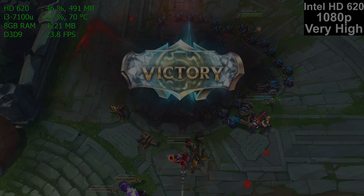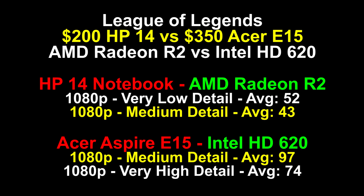So how well did these two computers compare? I've highlighted the medium runs in yellow in the center of the screen: 43 frames per second average versus 97 frames per second average. Both battles were over 20 minutes long, so these averages are spread over a lot of the game. The $200 HP 14 notebook averaged 43 FPS — completely and totally playable. The Acer Aspire E15 does 97, which is more than double. Perhaps most interesting: at very high detail, the Acer Aspire E15 is faster than the HP notebook 14 is at very low detail. This is the difference in CPU power — the Acer Aspire has more than double the CPU performance of the HP 14.